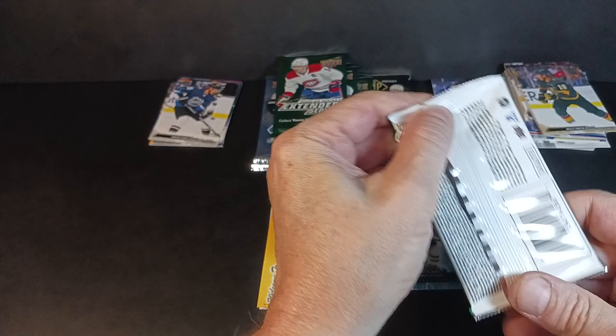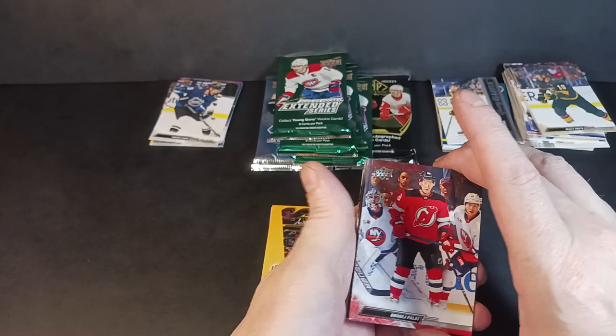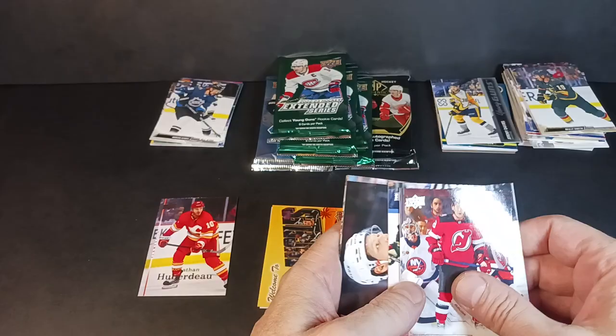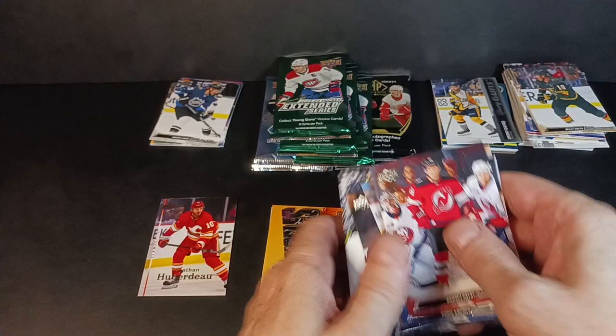Andre Kempe — is it Kempe or Kemp? I gotta watch more Kings games to get that down pat, or buy some older MVP box because on MVP hockey cards they used to tell you how to pronounce names on the backs — they should do that again. Andrej Blatt, Chris Kreider, Roy Stetcher, Huberdeau in a Calgary uniform. It's so hard with older products to see guys in their current uniform and know if they're still there.